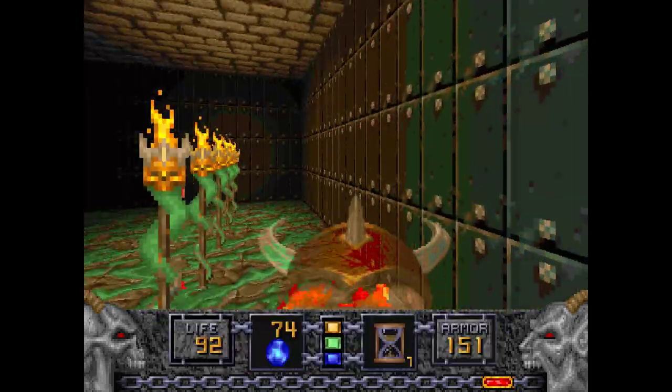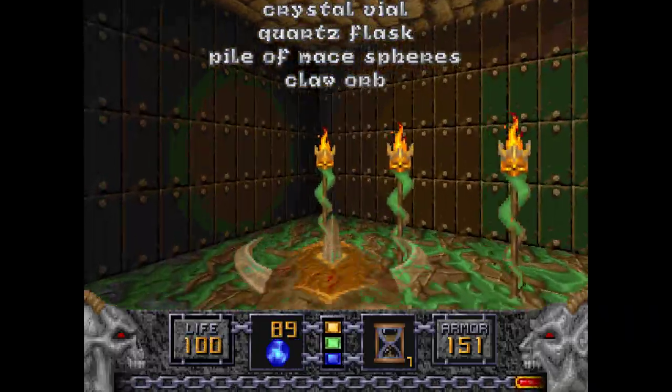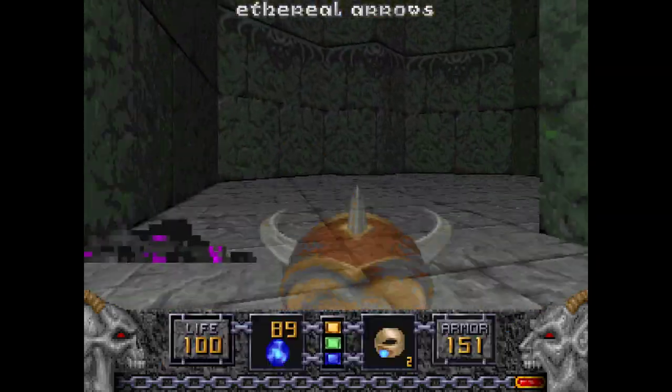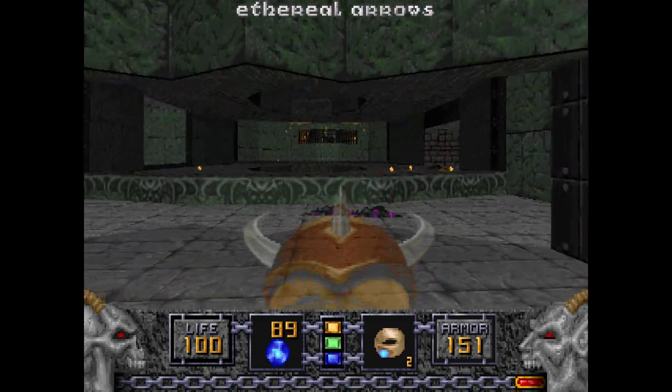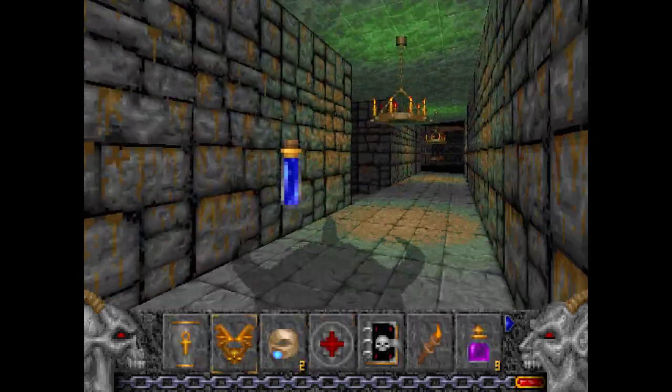I'm going to turn on the Shadowsphere so these Tornadoes don't follow me, and I'm going to pick up all the goodies in here. This level gives you two Rings of Invincibility — provided one isn't enough for you, you can just open this door back up.